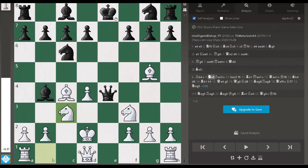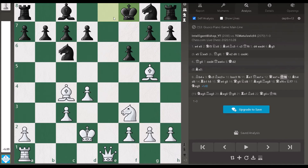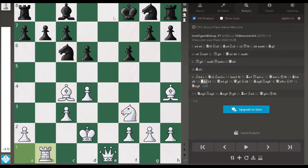Knight c3, bishop takes c3 check, pawn takes c3 — now if you open the engine you will see that white is completely winning. Rook e1 is coming, all the pieces are active, and the king is very safe even standing in the center. He attacks my bishop with f6, but rook e1 comes and pins his queen. He has to take, queen takes e1, king moves to f8, and the bishop is just saved. The position starts collapsing.